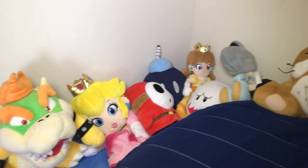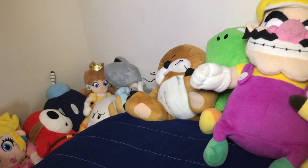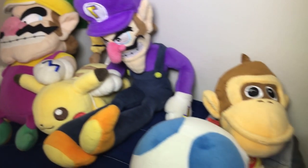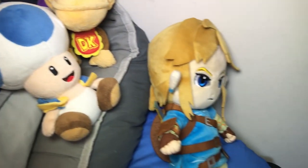Continuing the plushie timeline: Shy Guy, Bob-omb, Daisy, Boo, Dry Bones, Mighty Moe, Yoshi, Wario, Pikachu, Waluigi, Baby Donkey Kong, Blue Toad, and Link from Breath of the Wild.